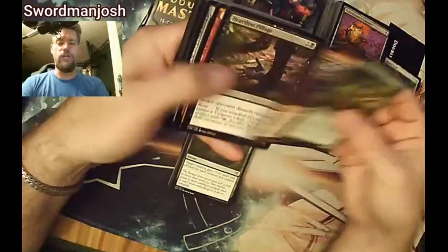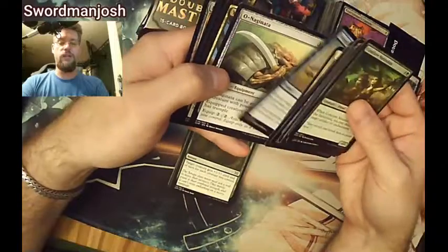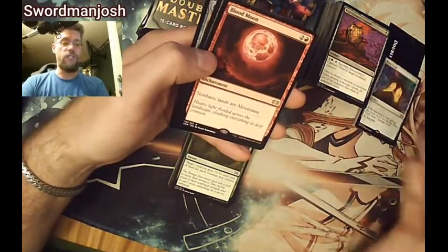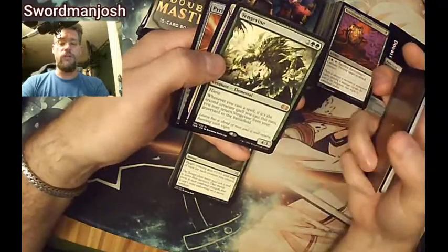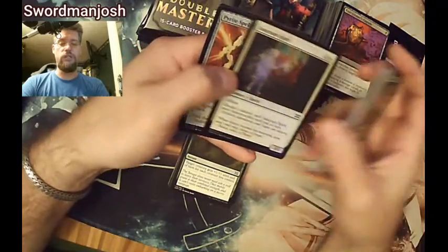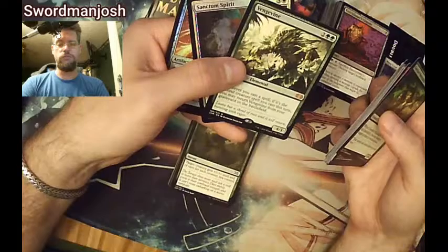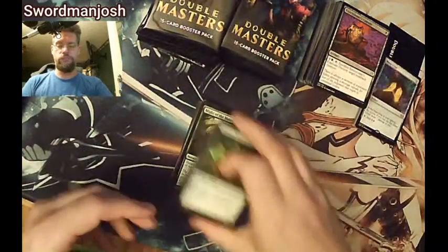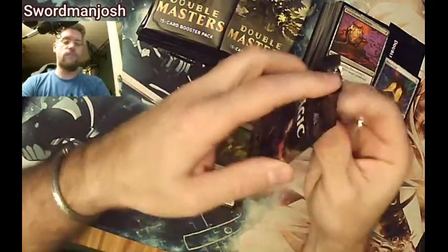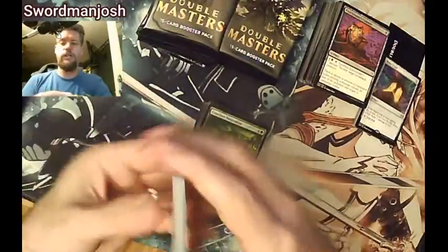Thank you to Magnolia Gaming for selling me this box. Pongify, Ogonata, Yavimaya, Blood Moon — obviously I'm very happy with that Mana Crypt. Vengevine — there's a third mythic! Sanctum Spirit, Pyrite Spellbomb. I can see Vengevine being played as a four-of or three-of in a reanimator-style deck.